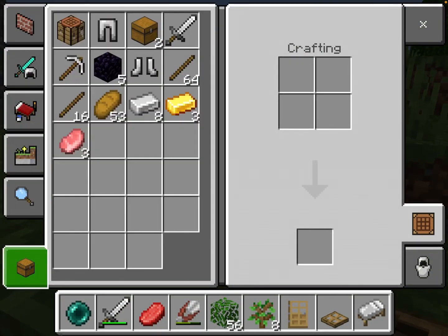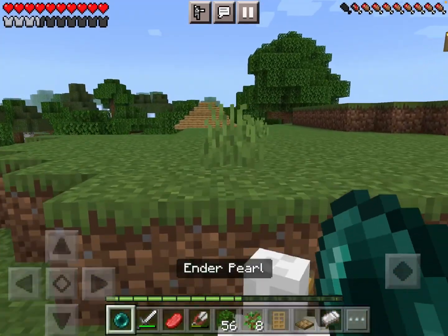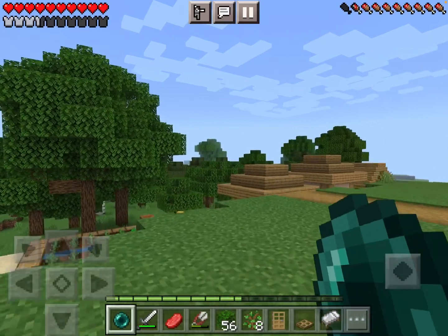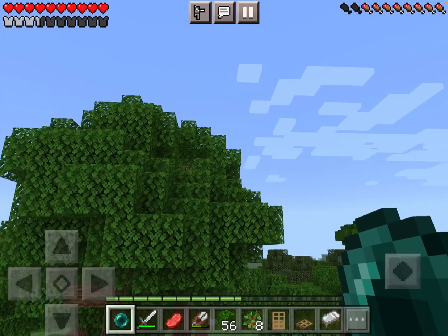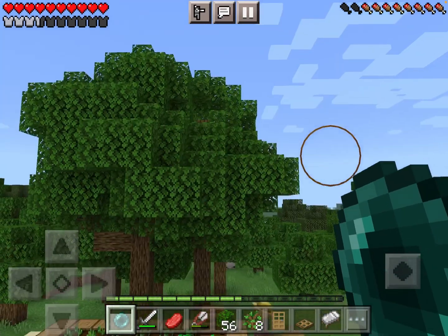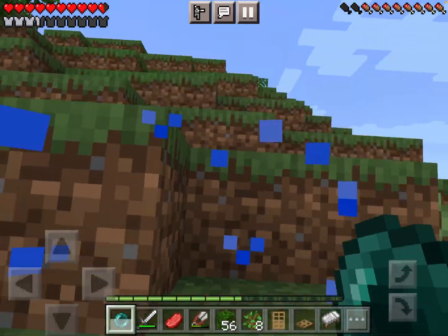I have everything in my inventory now. First I'll head over to the house - this is an oak tree so obviously I was going to use oak wood.